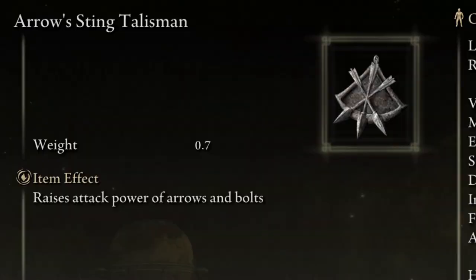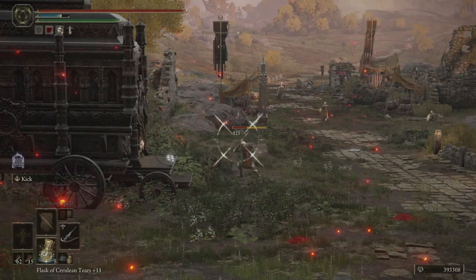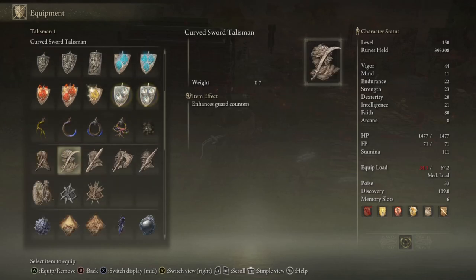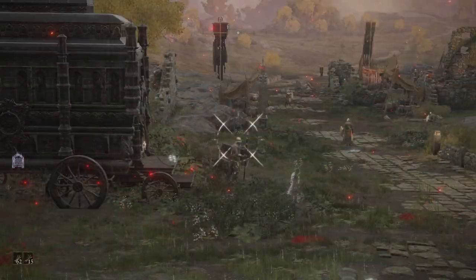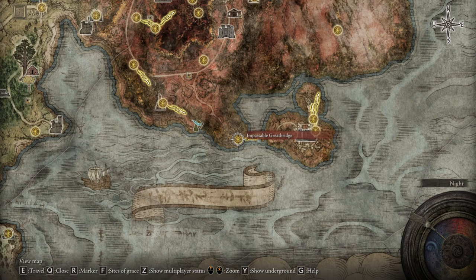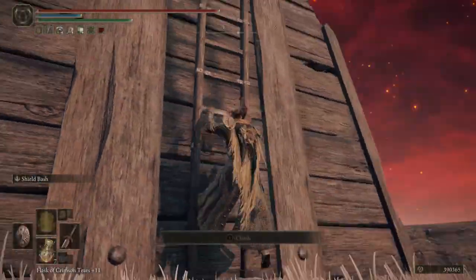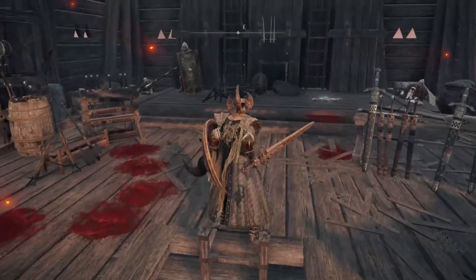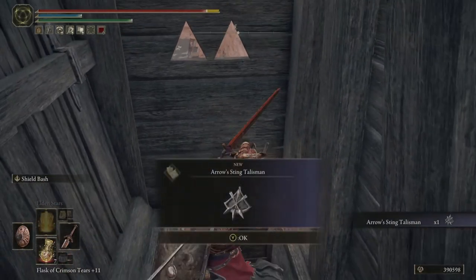Fifthly, moving to our ranged friends, we have the Arrows Sting Talisman — quite simply boosting your damage with arrows and bolts by around 10% while equipped. It is a very simple concept and very easy to know if you'd make use of it. Head to the Impassable Great Bridge Site of Grace in Caelid, and right beside you is a wooden tower. Climb up the two ladders on this tower, and in the back right corner at the top is a chest inside of which you will find this talisman.